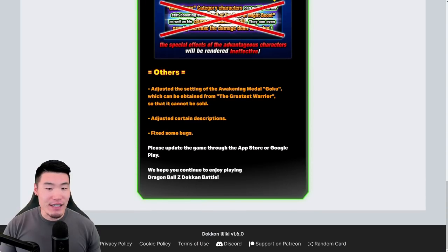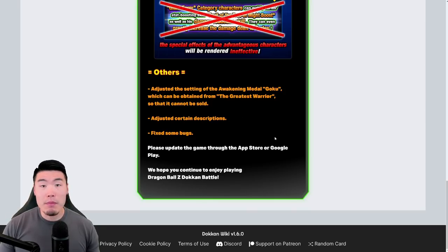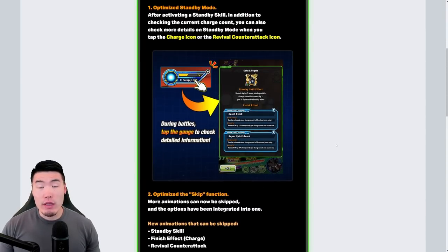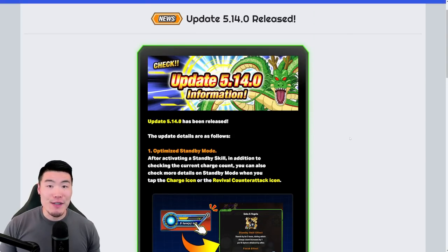And others: adjust to the setting of the Awakening Metal Goku which can be obtained from the Greatest Warrior so that it cannot be sold, adjust to certain descriptions, and fix some bugs. So not a major update, but definitely some nice quality of life changes. That is update 5.14.0.